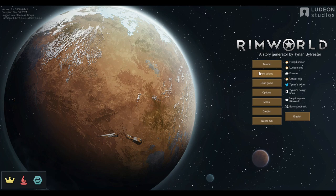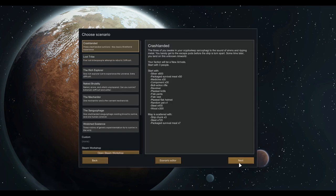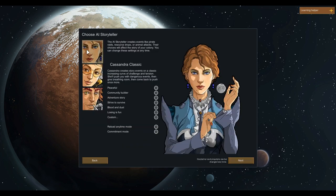So we are going to start a new colony — Crash Landed. Three of you awake in your cryptosleep sarcophagi to the sound of sirens and ripping metal. You barely get to the escape pods before the ship is torn apart. Sometime later, you land on this unknown RimWorld. Your faction will be in new arrivals, starting with three people. If you know nothing about this game, that means nothing to you, but that's okay.